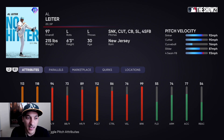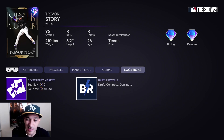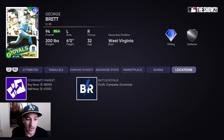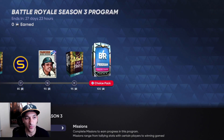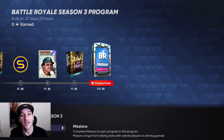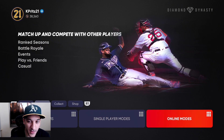We also got a 96 Trevor Story Silver Slugger with 92 contact versus righties, 106 versus lefties, 100 power versus righties, 90 versus lefties, 61 vision — a really solid hitting card with diamond-tier defense and 87 speed. Those are our flawless cards, and I think they're both pretty good. If you grind the program over 27 days — probably three to four wins a day in BR, maybe less — you can easily get these cards.